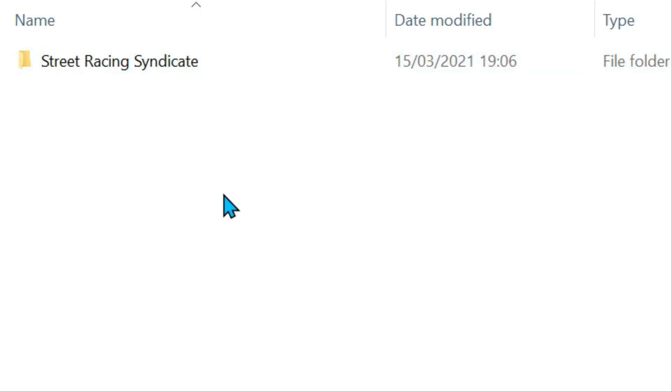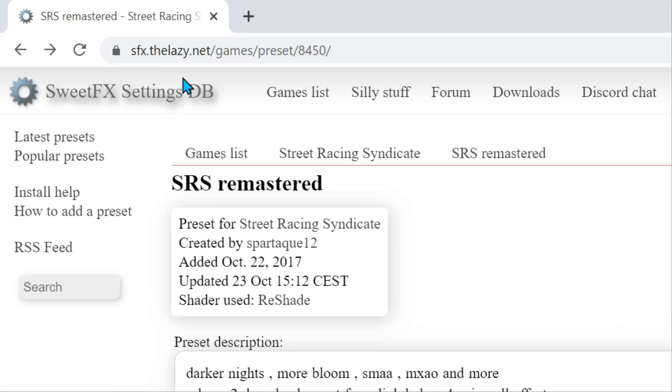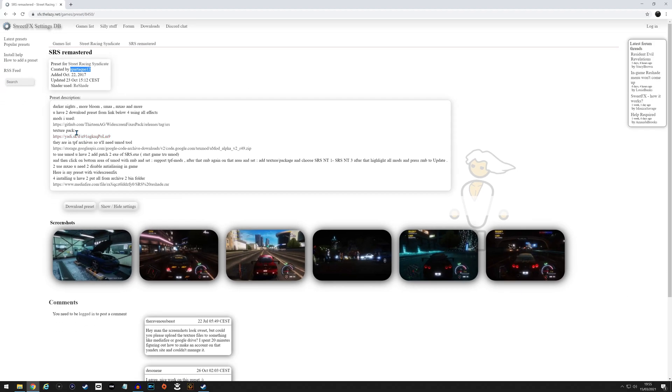We'll run through and download everything we need, then mod it together. It gets a little complicated because we have TPF files that we use with uMod to mod the textures into the game. The link will be in the description — it's sfx.thelazy.games/games/preset/8450 — and Spartaca12 has kindly put this together for us.